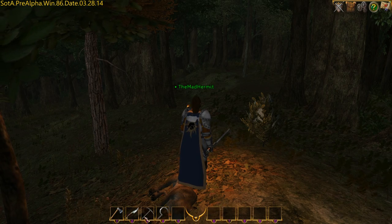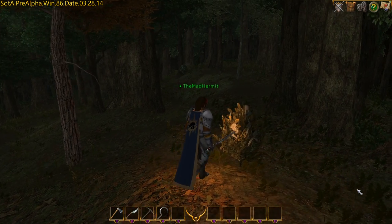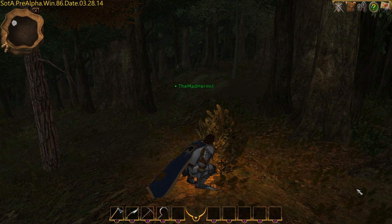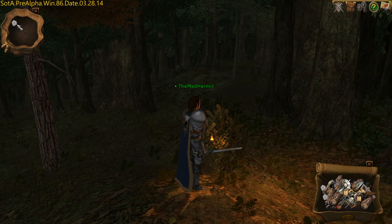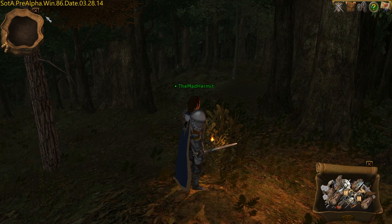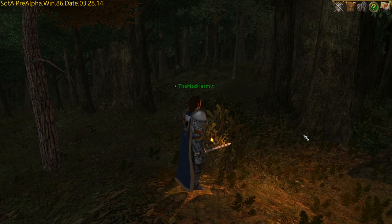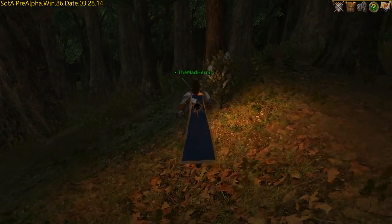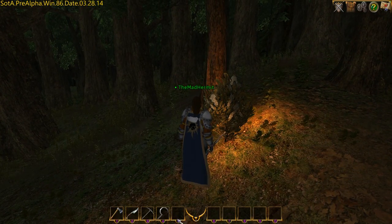Rumor has it that Rustic Dragon likes to do two things naked under the moonlight: bake bread and pick cotton. Don't ask me how I know — it's just a well-known fact. To pick cotton, you're going to need a sickle. And like trees and ore, once you know what a cotton plant looks like, you'll be able to spot them at will.